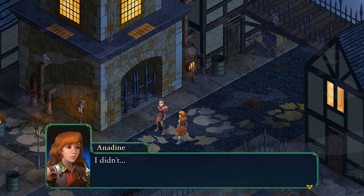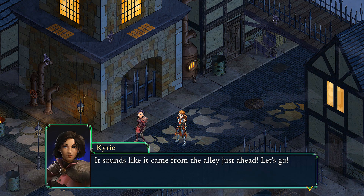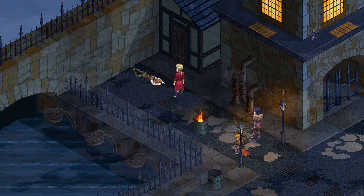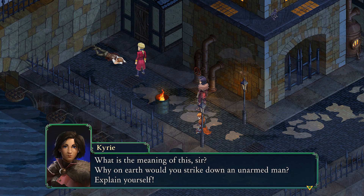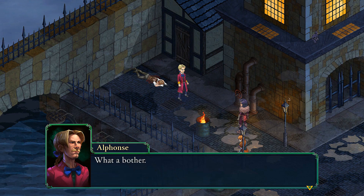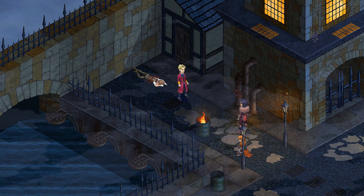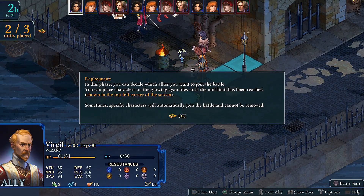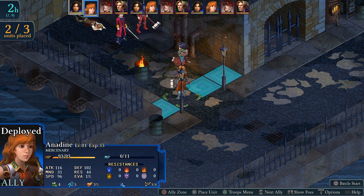"Did you hear that?" "I didn't." "Help, please, anyone." "It sounds like it came from the alley just ahead. Let's go." So that was pretty blatant. "What is the meaning of this, sir? Why on earth would you strike down an unarmed man? Explain yourself." "Pesky witnesses, what a bother. You, hireling — earn your coin for once and dispatch these interlopers." So it throws us immediately into our first battle. Our objective is to defeat Alphonse. I'm going to skip through the tutorial messages, but it's teaching us the basics of how to deploy units, and if you're a Final Fantasy Tactics fan, I don't have to explain much of this screen.